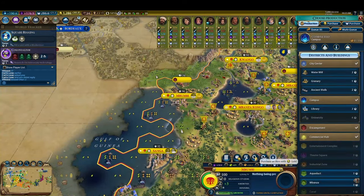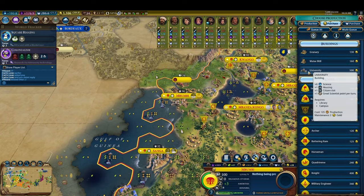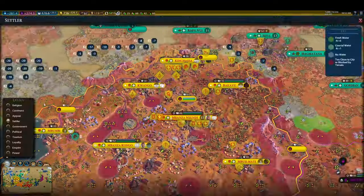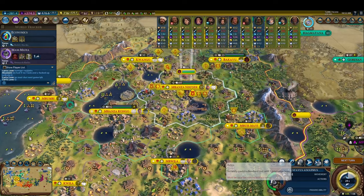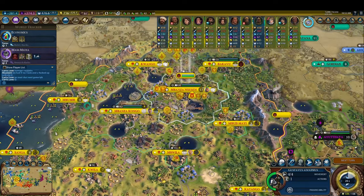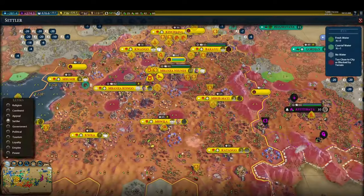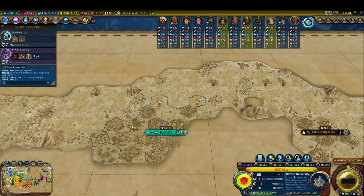We make sure that we keep up in science, placing a campus in most of our cities by the time they reach 7 population and have their third district slot unlocked. In multiplayer games, we can't neglect science when pursuing culture victory, otherwise we'd just be an easy target for a military superpower to push around. We try to build the wonder Oxford University, one of the best wonders in the game for science victory, in order to deny it from the rest of the lobby and make our job easier.